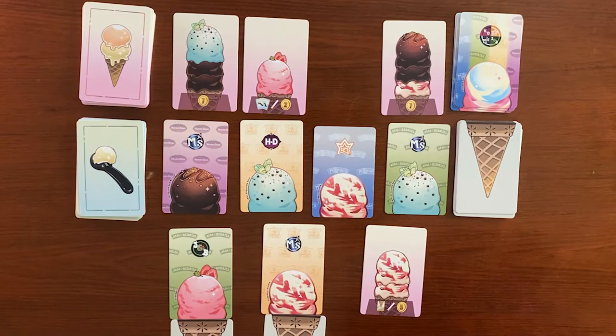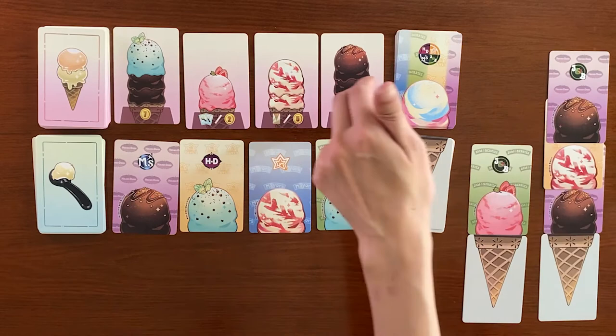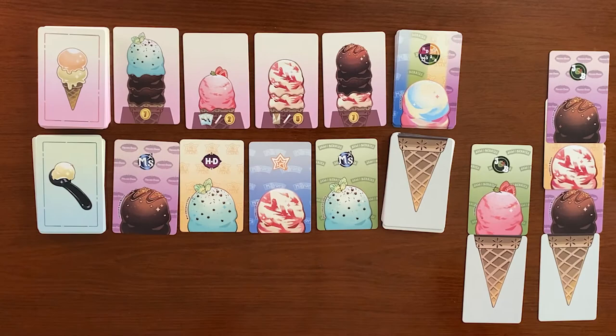Once you have performed your action, you can fulfill as many orders as you wish by matching the flavor and number of scoops on the order cards. The sequence of the ice cream cards need not match the same sequence as the order cards.